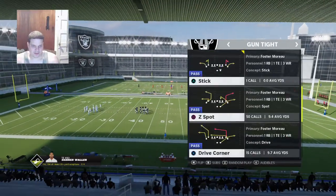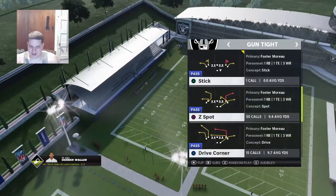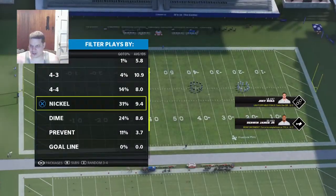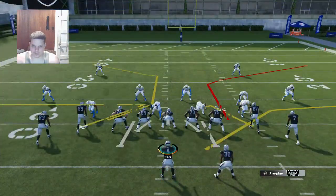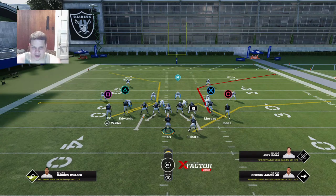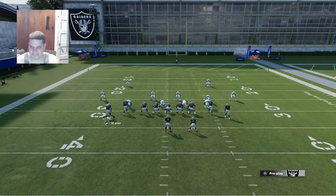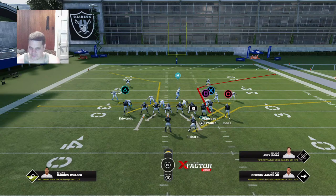The next play I like to use — ever since this last month I've been seeing a lot of people using man coverage, a lot of two-man under, a lot of cover one. This is going to be your two-man under beater. Not only will you be able to attack it underneath, but you also have the option to attack it over the top and attack user safeties. I'm going to run this — against man coverage, instead of the spot route I'm going to drag it, and I'm going to motion the whip route over. Now we've got four routes on one side of the field.